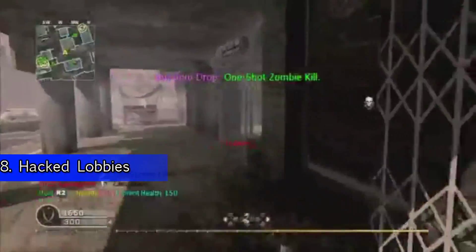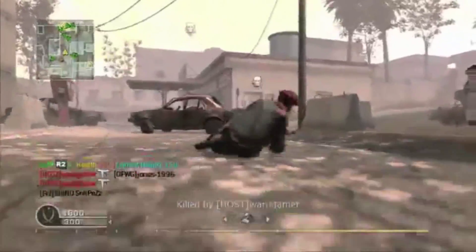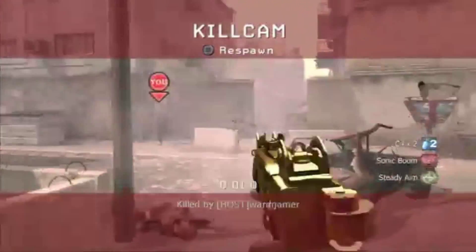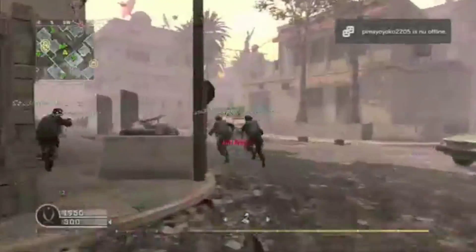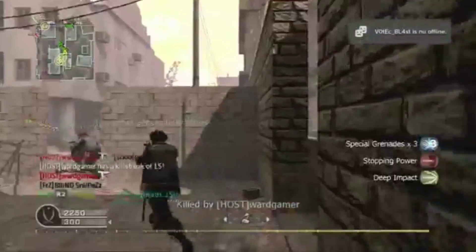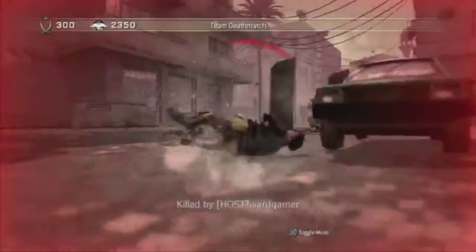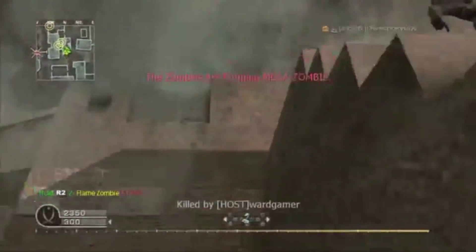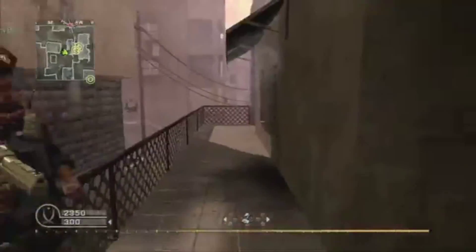Coming in at number 8 is hacked lobbies. Hacked lobbies is an interesting one because it's still a problem today in Call of Duty. In Call of Duty 4, World at War, and Modern Warfare 2 there are lobbies you can get into where weird things will happen — you'll run fast, jump high, shoot chopper gun bullets, a million different things. In Modern Warfare 2 there was even one where it would make it so you could only play on Rust. What happens is you get into this lobby, and whenever you become a host, everyone you're playing against becomes infected as well and can host these lobbies too. It's a repeating problem that can never fix itself until it gets patched, and even then someone seems to find a way through that patch. If you've gotten into one of these lobbies you know exactly what I'm talking about — it kind of sucks but it's kind of hilarious at the same time.